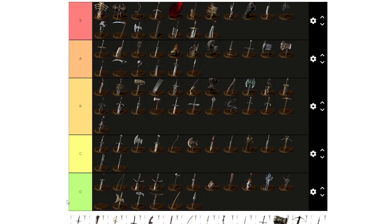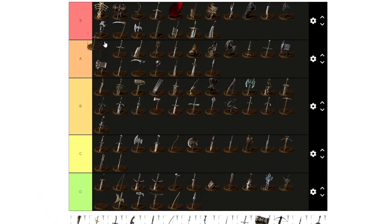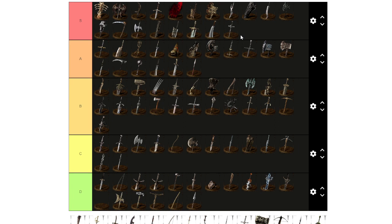Rapier is S tier. It has low weight and does almost 1000 critical damage — I used it a lot. It was my first pick; where the Estoc falls short on critical damage, the Rapier just exceeds it. Even though it's a little bit shorter, Rapier was an amazing pick.